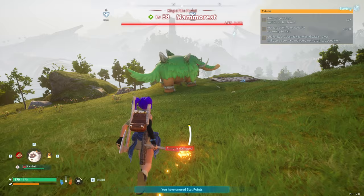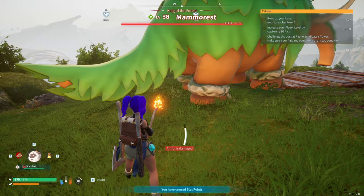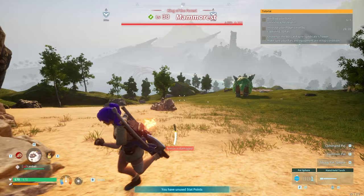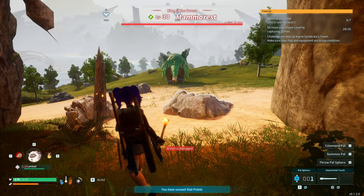Go over to him, hit him, and aggro him towards you. Watch out for his attacks and make sure you dodge them while aggroing him toward the glitch spot in the rock. As soon as he's close to the rock and still chasing you, quickly glitch into the rock — he cannot do any damage to you at all. He'll be kind of stuck above and in front of you.